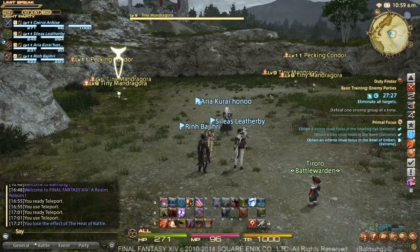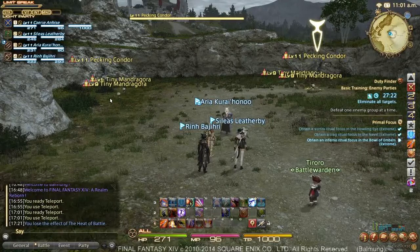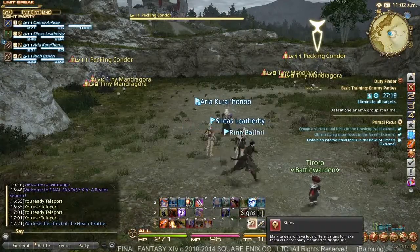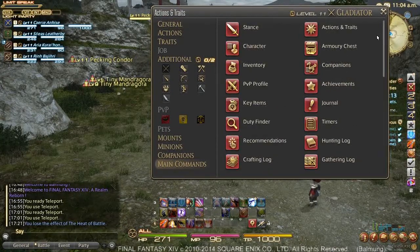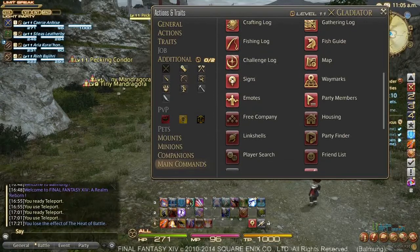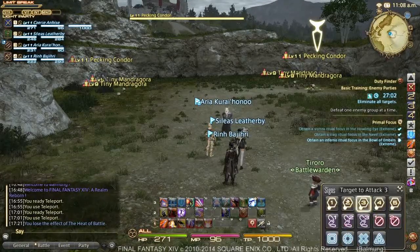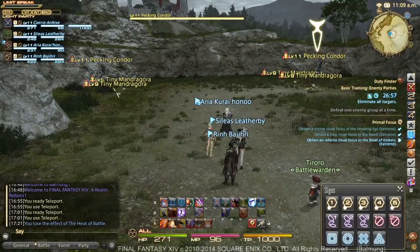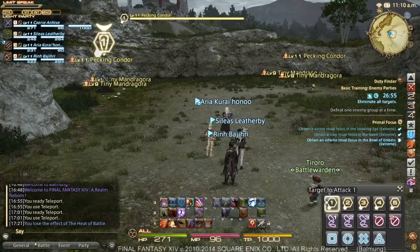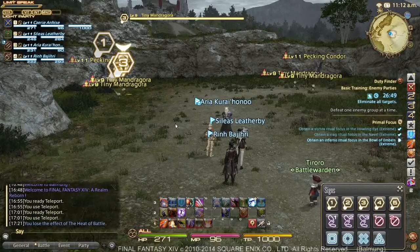What we're going to do is grab a group of these at a time. I'm going to grab the left group first, and then the right group. I will do so by using a Signs marker, which you can grab from your Actions and Traits and Main Commands. You can scroll down until you find the marker for Signs — it's that little tag right at the top — and just click and drag it down to your hotbar. The Signs menu, if I left-click it, will open up all of these communication tools. These tools are important to let somebody know what enemies you'll be attacking first, second, and third.